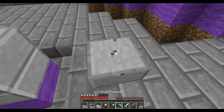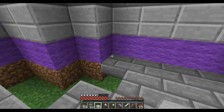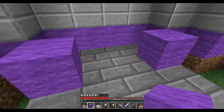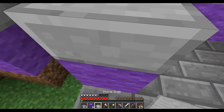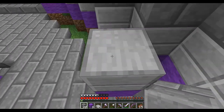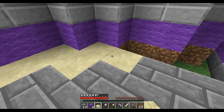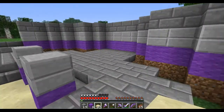Here, here, and then over here. The portals are going to be hidden back here. There's going to be a wall here and here, so it's hidden — you just see the wall and then the portal, none of the obsidian. Right here is going to be some sandstone, like this. I'll copy this around and I'll be right back.